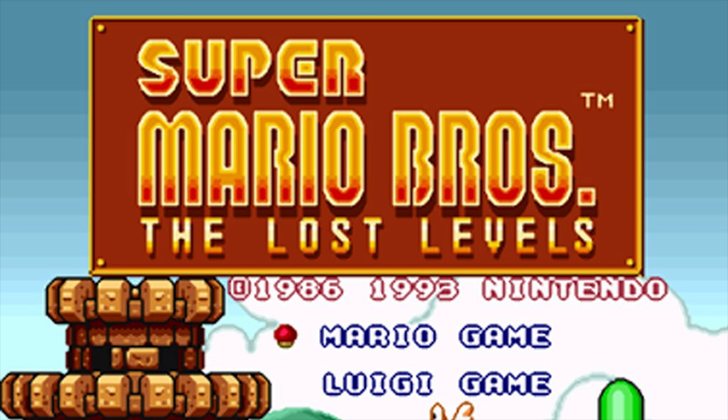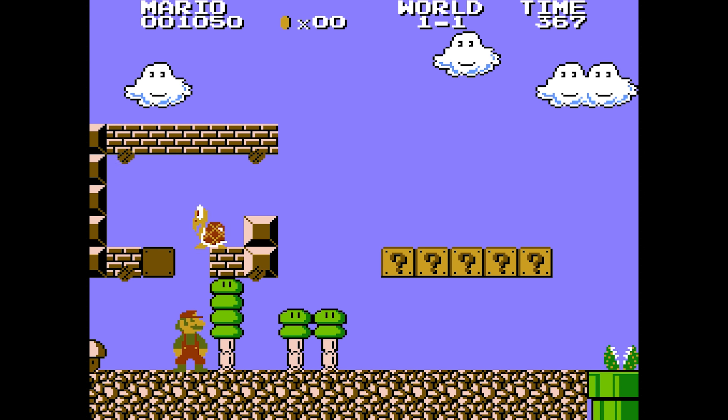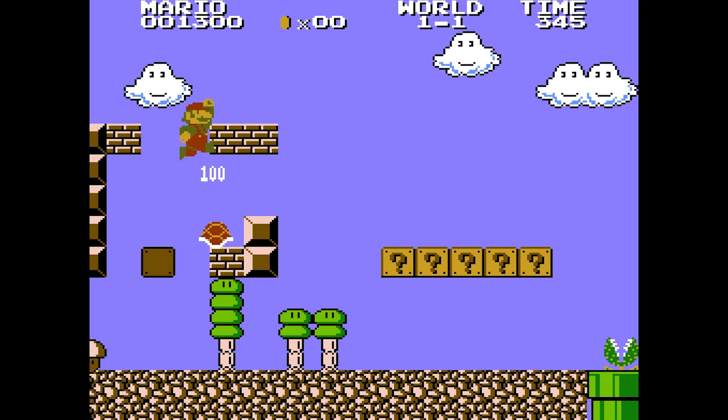Super Mario Bros. The Lost Levels has one really simple infinite lives trick that takes place in the very first level, World 1-1. Here you need to carefully collect the mushroom without killing the Koopa or scrolling off screen, then trap the Koopa so it's stuck on the single brick to the right. Next, clear the two blocks above you so you can continuously bonk off the Koopa, easily collecting lives.